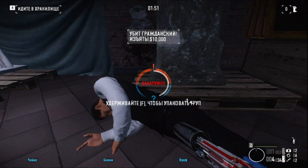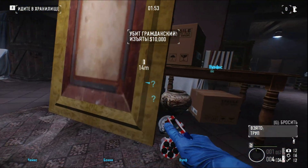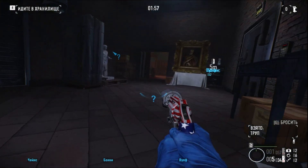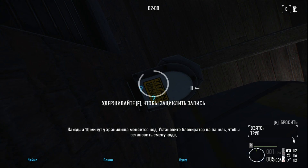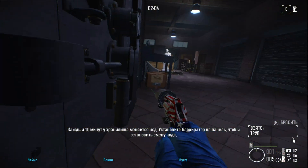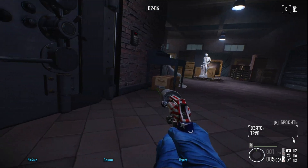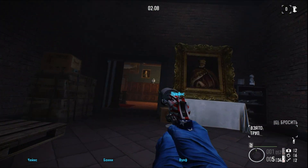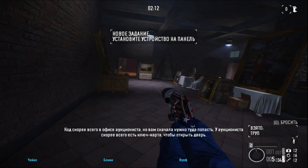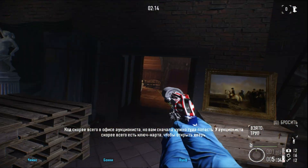Dead civilians don't make good hostages. Every ten minutes the vault gets a new code — stick a blocker unit on the keypad to stop it. The code is likely in the auctioneer's office, but you've got to get in there first.